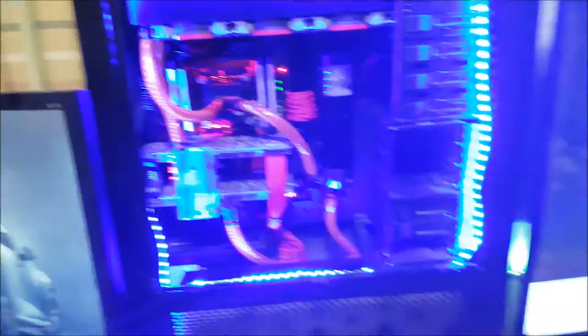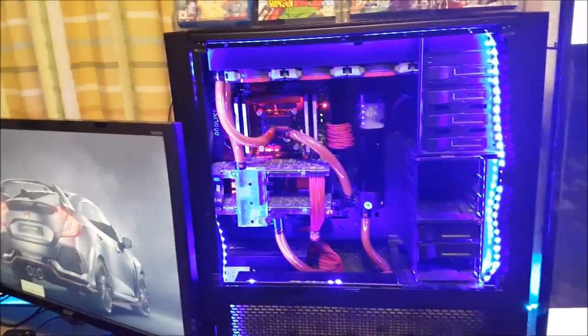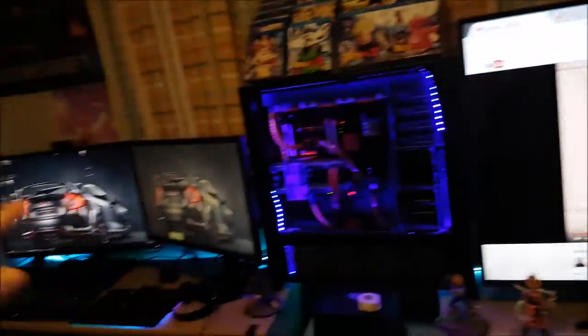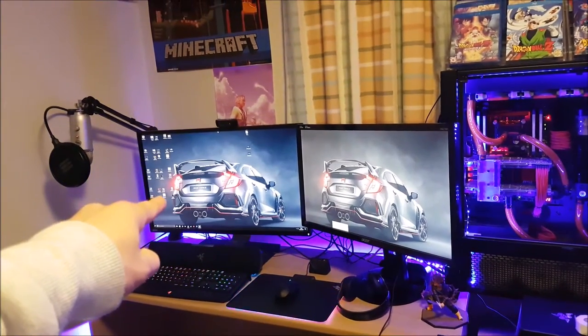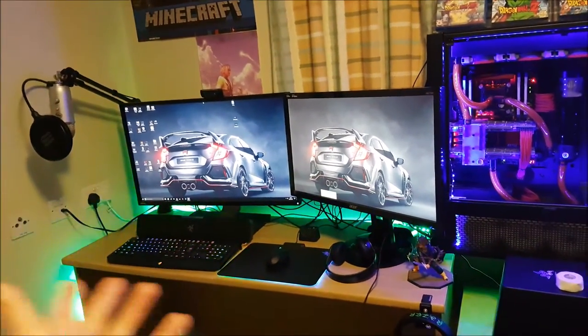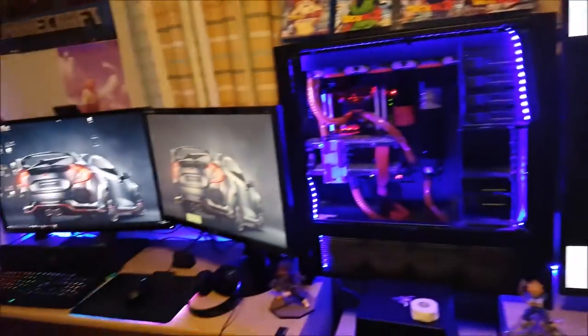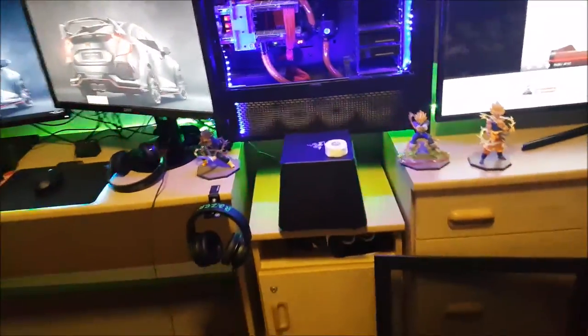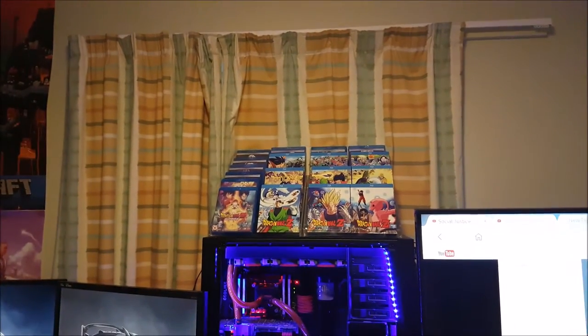All in all it cost me six grand for the tower, and then the 32 inch 4K monitor was like 700 quid when I bought it. There's a lot of money here - I reckon up to like eight and a half grand overall. The Dragon Ball Z DVDs alone were like 280 quid for everything.